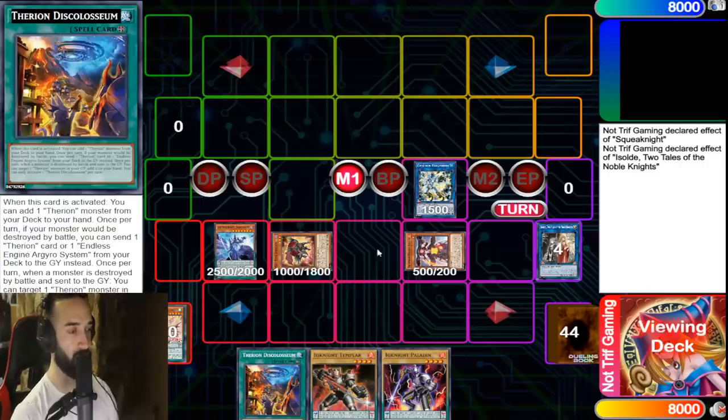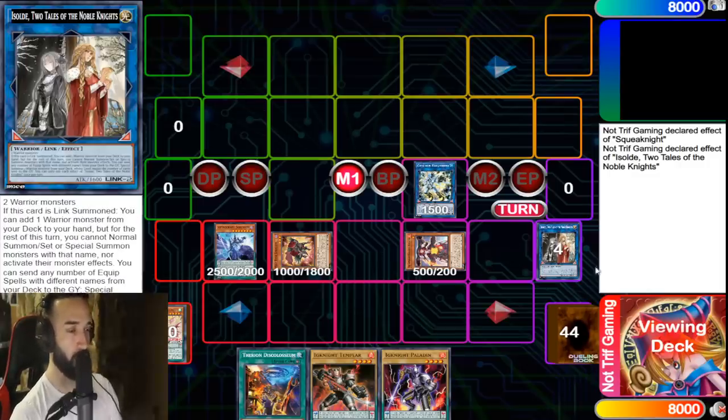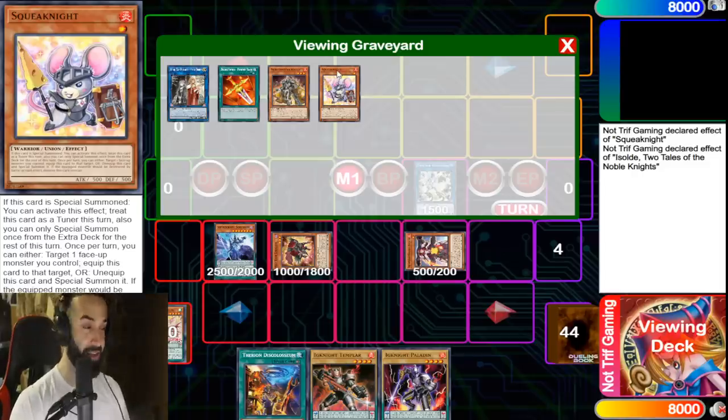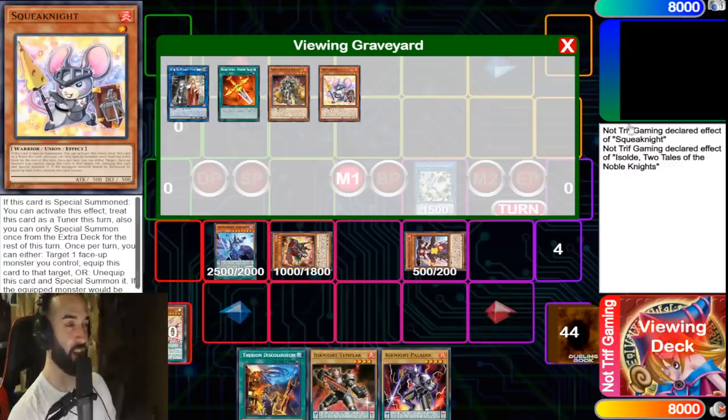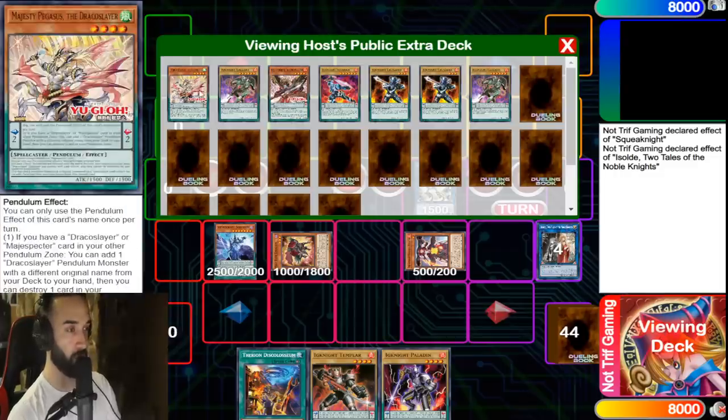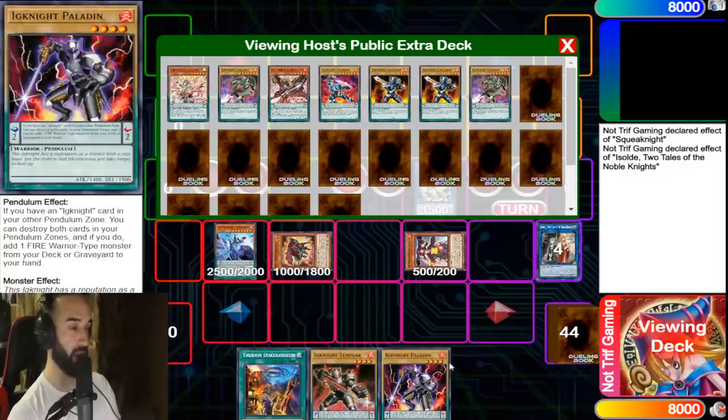If we get ashed, here's what makes this deck so broken: you go Therion Coliseum, don't search Regulus — search Therion Bull, special Therion Bull, equip Squeak Knight. ABCs are broken with Regulus because unions can special summon themselves. Squeak Knight is a union, so it can summon itself back a second time since it's not a hard once-per-turn. Then you have two monsters, you make another Link 2 for free — a Dagda — pendulum two from there, and you keep summoning. Ignites just keep adding.